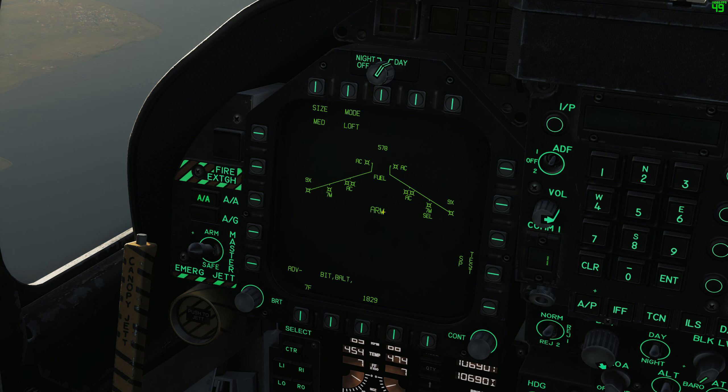I've got two loaded here, and for this demonstration I have infinite weapons on so the number of missiles doesn't matter. We have a couple of options along the top of the stores page with the AIM-7 selected. We have a SIZE function — this programs the missile to look for a relative target size. For example, if we were firing against enemy fighters, they're relatively small so we'd select small. If firing against a cargo plane or transport we might select medium or large. We're going to select small for now.